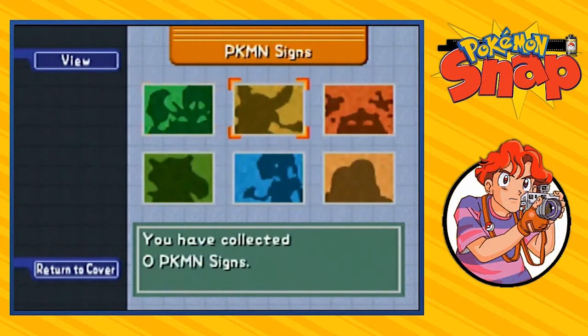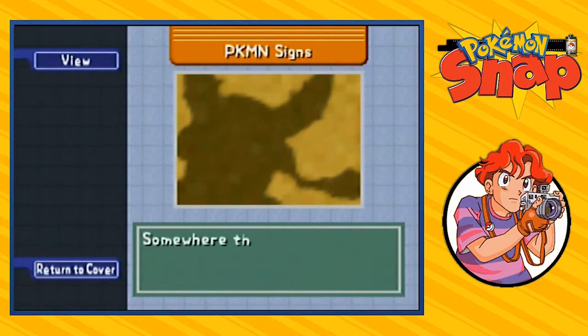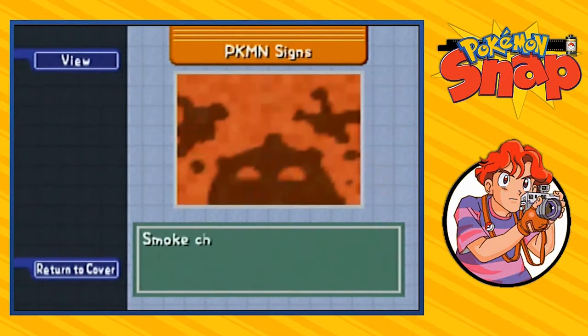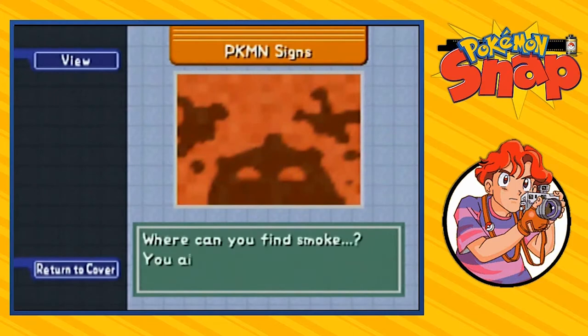I wonder where that could be. Here we have another one: when light shines on an object, its shadow will appear on the wall behind it. Somewhere there is a shadow that looks like a Pokemon. And then right here: smoke changes its shape, and some shapes look like a Pokemon.